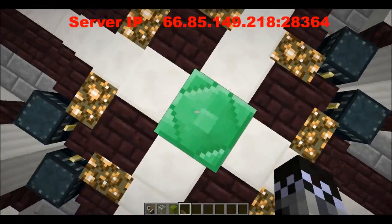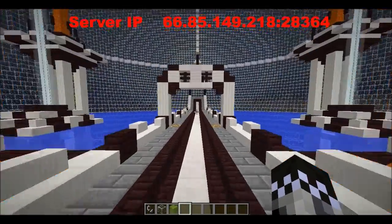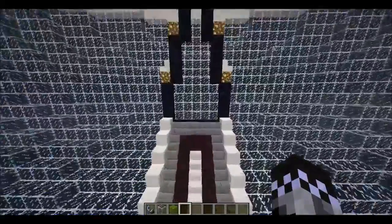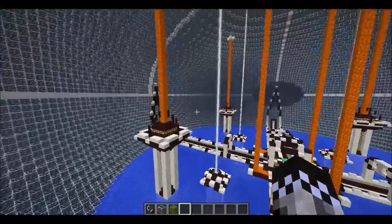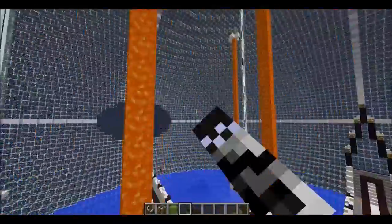You spawn here on this emerald block, and then you can go to portals — these things right here are the portals. It would lead to creative, or survival, or hunger games, or whatever.